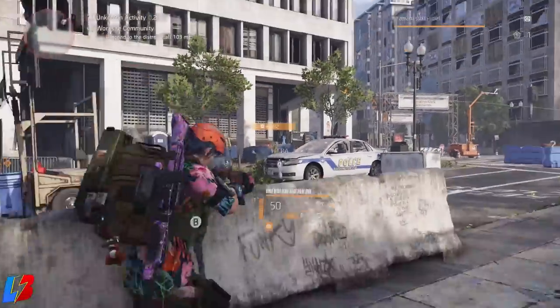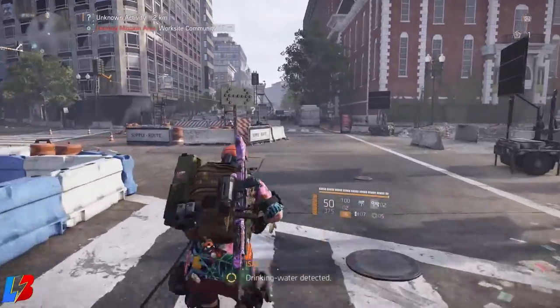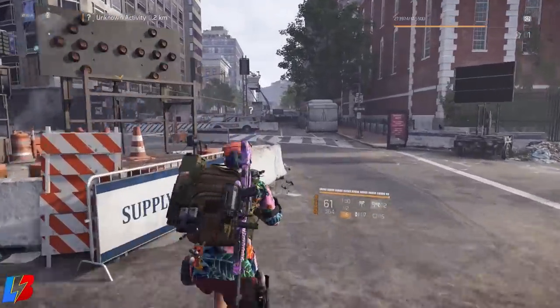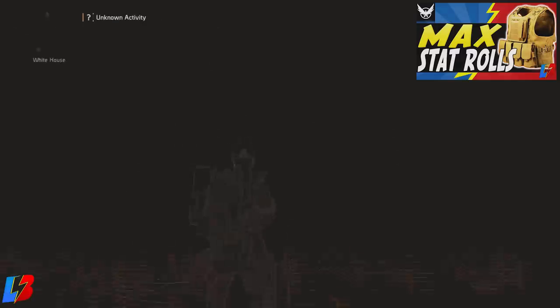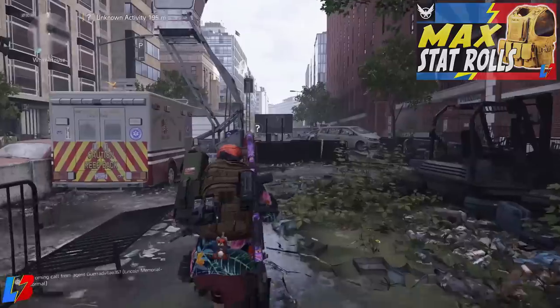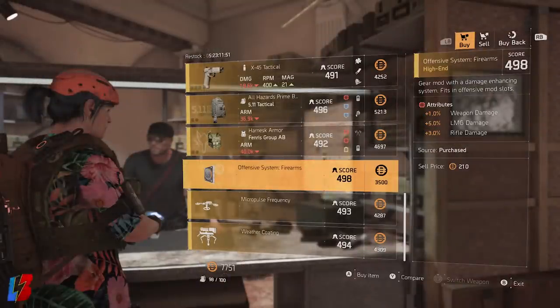So what should you guys pick up this week? I love what they've done now with the vendors — not only do we get weapons and gear, but we also get mods. We're starting with the first mod recommendation over at the White House vendor. You're going to go to the offensive mod called Firearms, and it comes with a plus five LMG damage. This is really important if you're trying to make an LMG build or a rifle build. Not only do you get the plus five LMG damage, but you also get plus one weapon damage and an additional three percent rifle damage. If you're working on a rifle and LMG combo build, this is definitely a mod you should be picking up. As for the other stuff he has for sale, it's a hard skip.